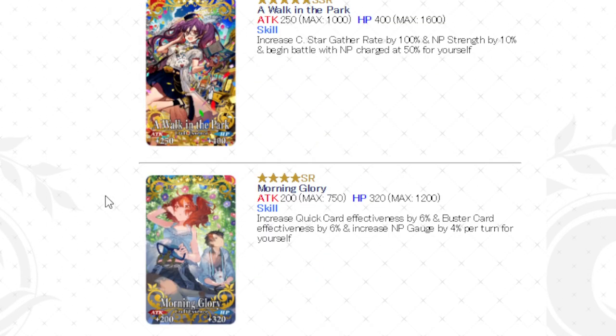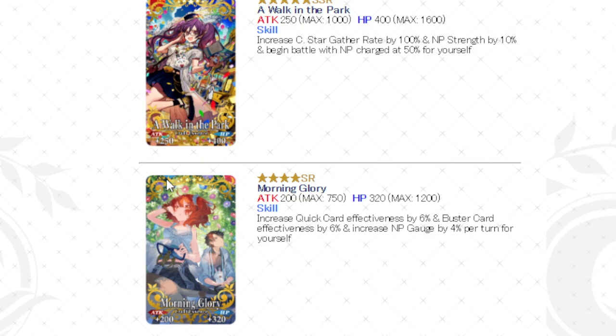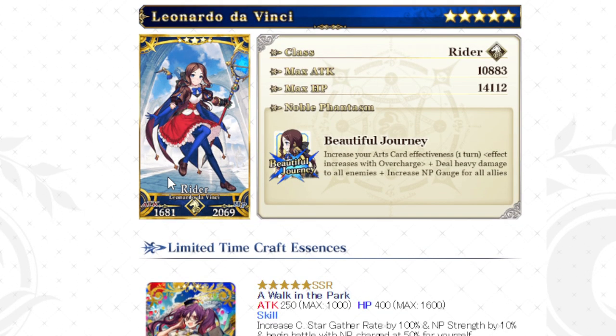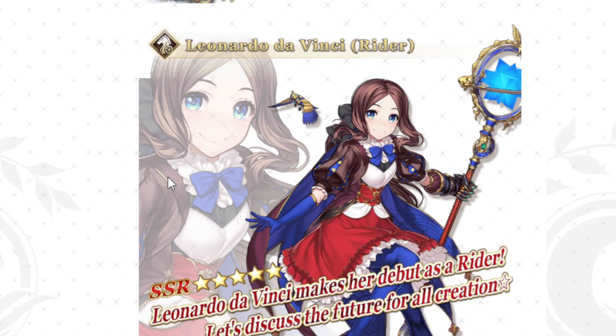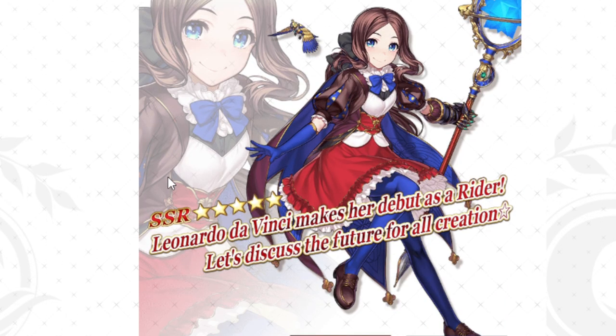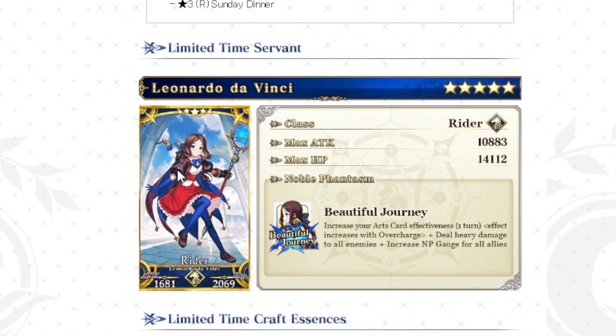None of them come to mind as being anything crazy broken. A Walk in the Park is 50% — I'm pretty sure I have all these max limit broken now that I think about it. I did try to go for DaVinci Rider and was unable to get her. I've never been able to get any of the DaVincis, which makes me sad because I love DaVinci. Glad I'm finally getting a free one this summer, even though I would have really preferred the summer adult version.